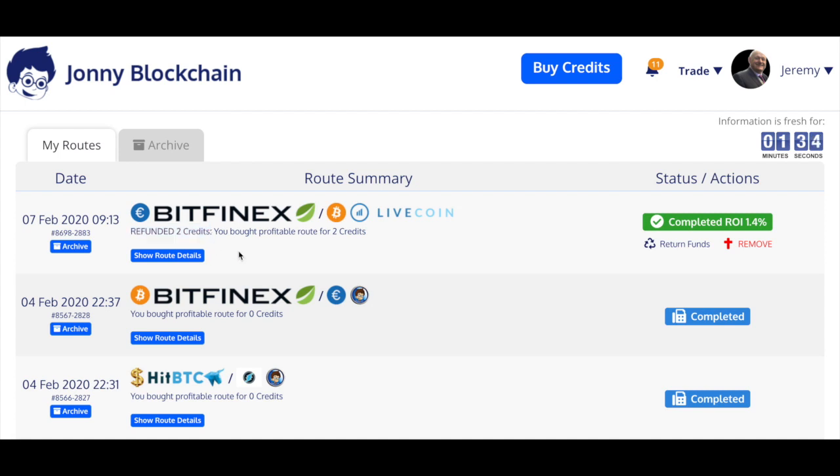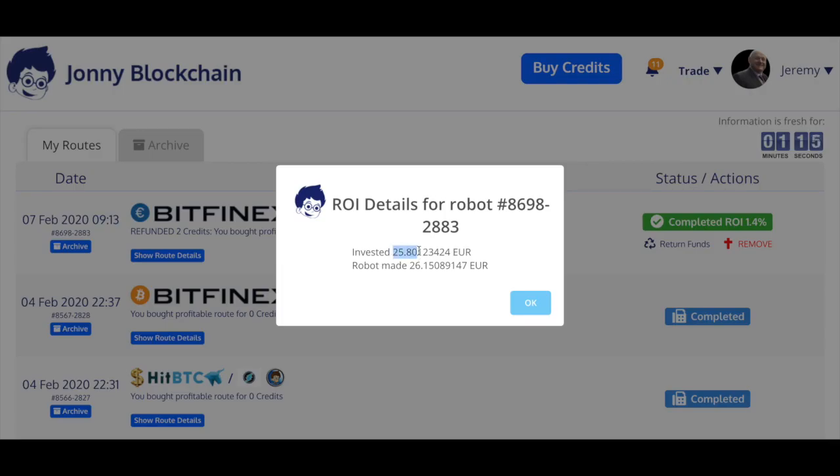I've made 1.4 percent ROI with my euros and I've also been refunded the two credits because I made less than the four dollars that warrants the credits being charged. I started with 25.80 euros and I've ended up with 26.15 — not a massive profit, but a profit. Plus it hasn't charged me anything to do that trade because I got refunded the two credits.